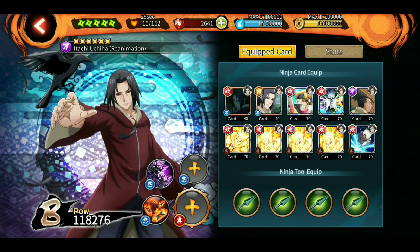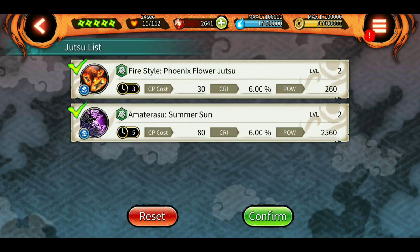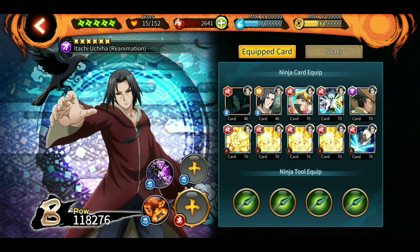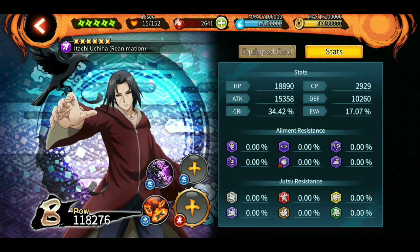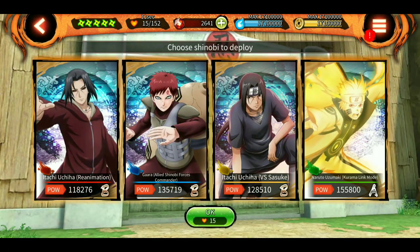I have made them level 2 for extra damage, and I am using all green kunais because both of these jutsus are release-nature type. I have given him all the highest attack cards that I have as of now. As you can see, it has around 15,358 attack power, so it is really good. Use this team setup.